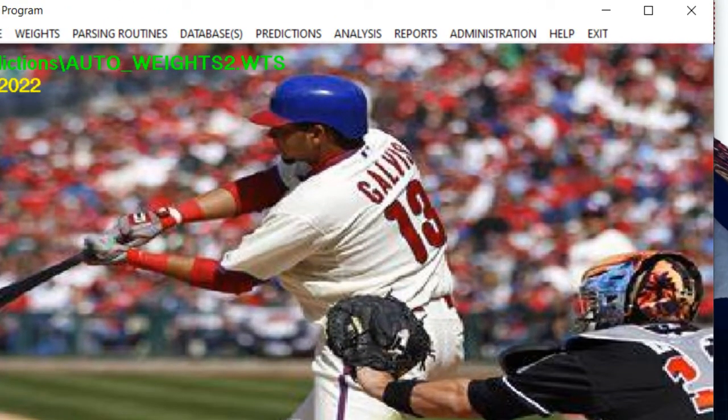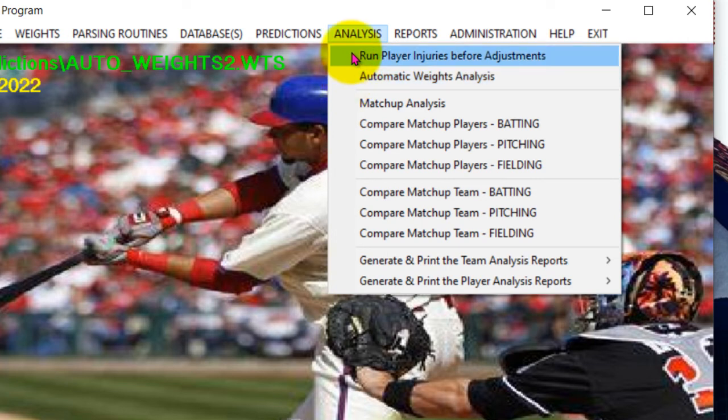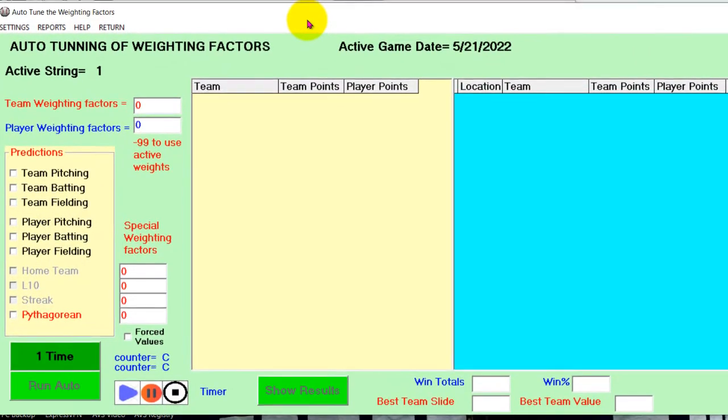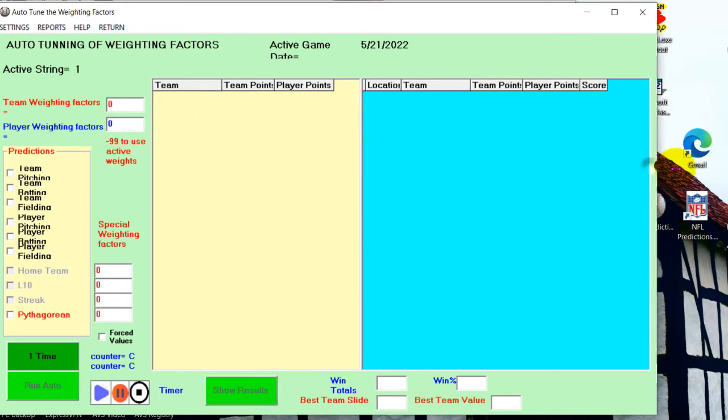Let's take a look at the automatic analysis video. In a previous video I showed you about matchup analysis and the various player and team comparisons and reports. I want to show you this automatic weights analysis, which will be the last part of the analysis portion of this program. Before you run any of these analyses, make sure the active players are correct — appropriate injuries have been applied. Run the player injuries before adjustments, then go into your analysis. Now I'll go into automatic weights analysis.